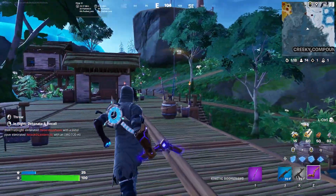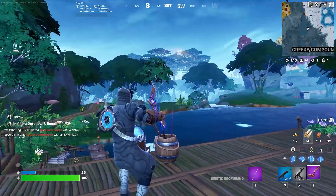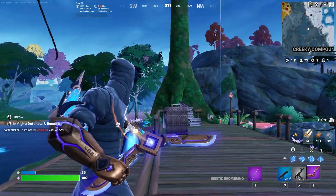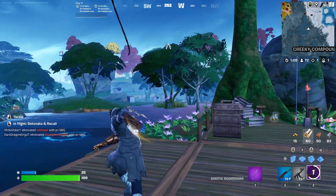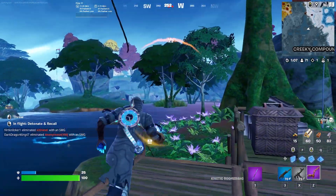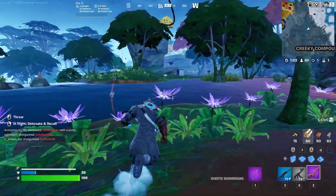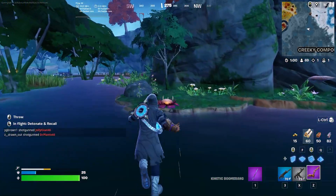That being said, in zero build mode this thing might be incredibly overpowered, so I would say use it in your loadout for zero build but not for build mode. Just left-click to throw this item, then left-click again to bring it back towards you. You'll learn a lot of tricks and get a feel for it as you continue to use it.